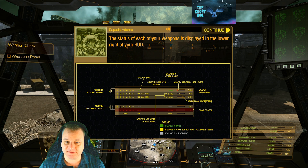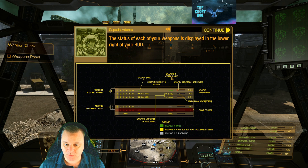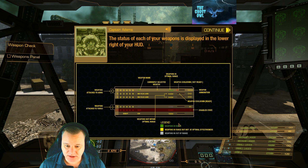The status of each of your weapons is displayed in the lower right of your HUD — that's all these down here. We've got weapon name, currently selected weapon, weapons in optimal range shown green, weapons not in optimal range shown yellow, ammunition, cooldown, not ready shown with a red bar, disabled, and if it's gray it's out of range. Weapons attached to the torso show a cross; weapons attached to the arm show a circle.